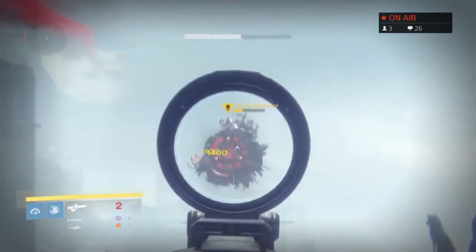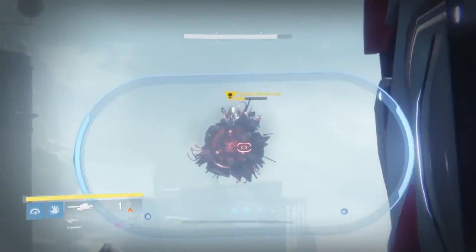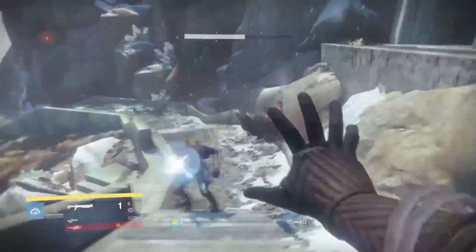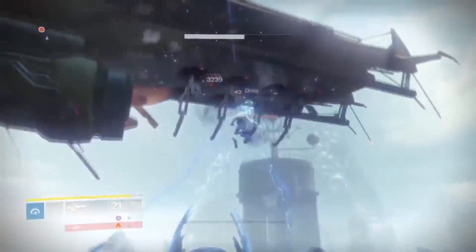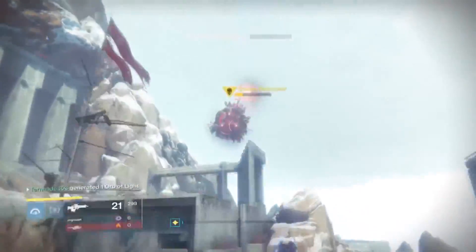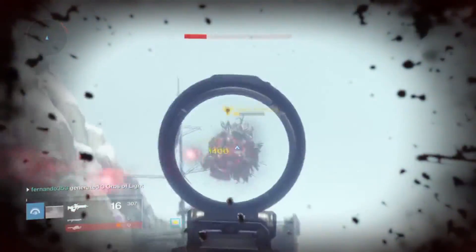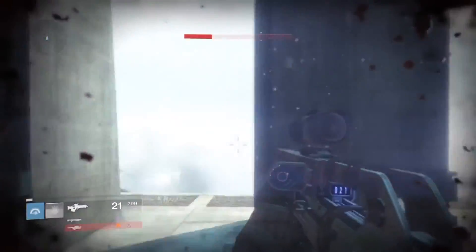A good long range weapon would be perfect for this, and a good rocket launcher as well, so you can shoot, hide, shoot and hide. What I pretty much use is the Stormcaller, because I can clear out the enemies that spawn while I'm trying to kill Sepix, and then I can just go back to my cover.